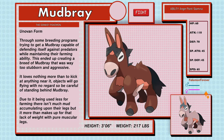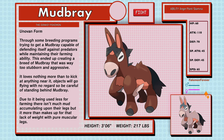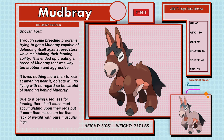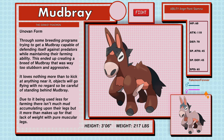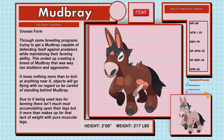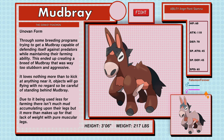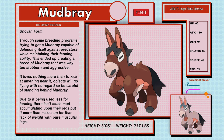Mudbray, the Donkey Pokémon, Fighting type Unovan form. Through some breeding programs trying to get a Mudbray capable of defending itself against predators while maintaining farming ability, this ended up creating a breed of Mudbray that was way too stubborn and aggressive. It wants nothing more than to kick at anything near it — objects will go flying, so be careful standing behind Mudbray. Due to being used less for farming, there isn't much mud on their legs, but it more than makes up for that with pure muscular legs. Mudbray in this form have the abilities Anger Point and Stamina.